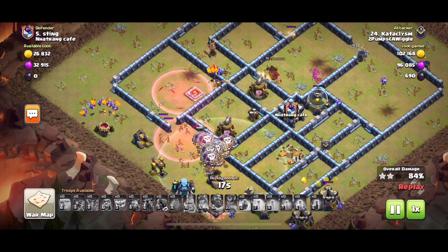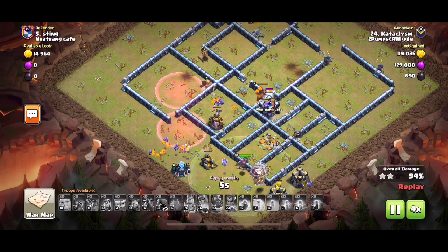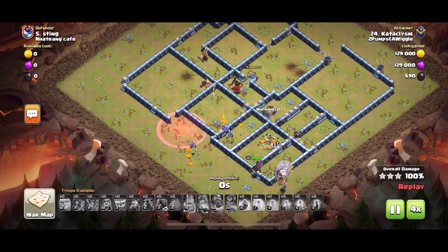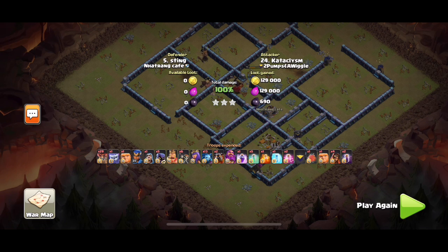This combo is ridiculous, both with dragons and lalo — go-wipe, yeti smash, mass hogs, barch, Noah's Ark, you name it, it probably works. That's about it for today's video. Hope you all enjoyed, hope you learned something, and hope you can use this in your own attacks. Hopefully I upload sooner than my last break — TKWay out, have a good day.